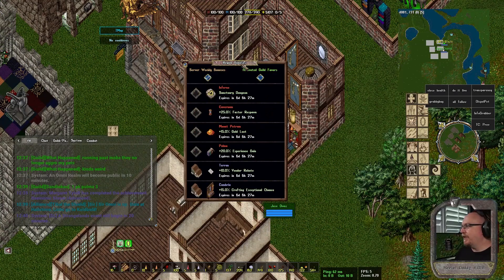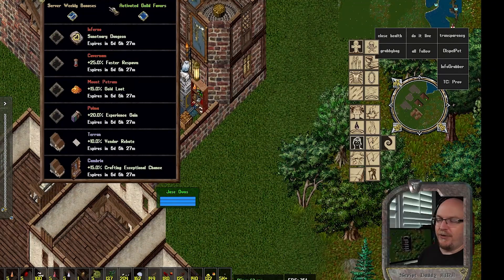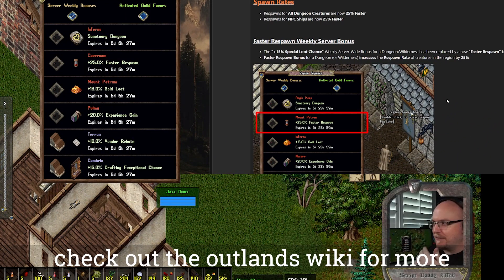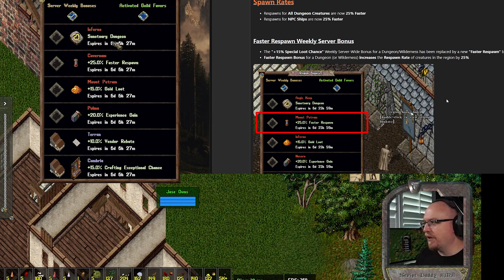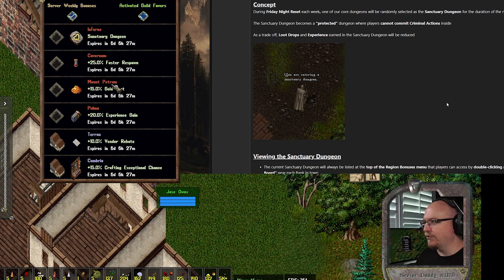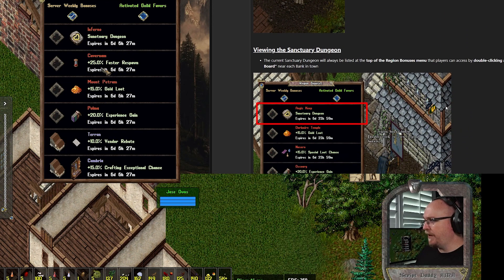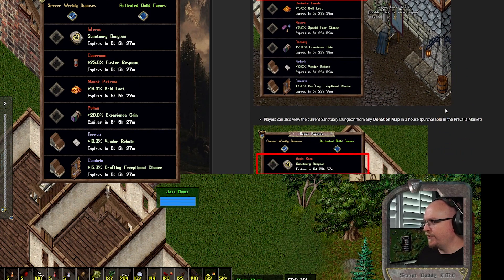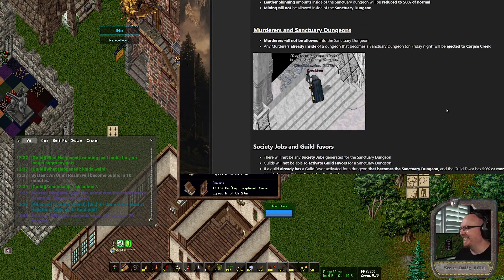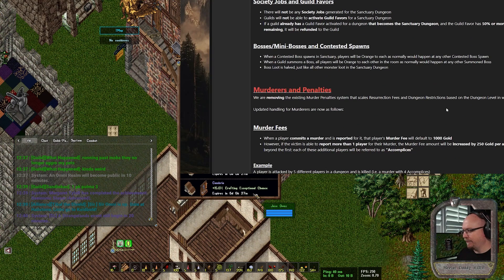What we want to do is know more about the region bonuses. If you don't know, UO Outlands just recently changed the region bonuses. Basically each dungeon or city gets some type of bonus. Right now there's a sanctuary dungeon which is kind of trammeled, but we're going to be free to attack there — it's just reduced XP. You get a faster respawn rate, increased gold chance, increased experience gain, vendor rebate, or a crafting bonus.